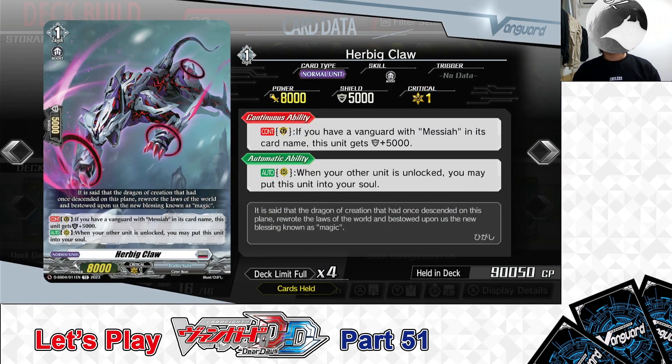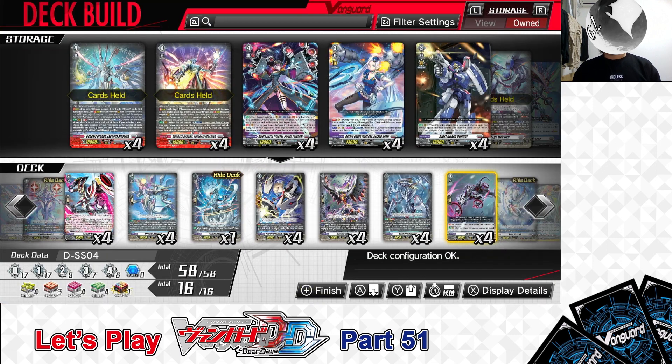Next up, Grade 1: Herbic Claw. First Skill: Continuous as a Guardian — if you have a Vanguard with Messiah in its card name, this unit gets +5,000 shield. Second Skill: Auto as a Rear Guard — when your other unit is unlocked, you may put this unit into your soul. It's a good way to stock up your soul for later Soul Blast. We have 4 in the deck, and that covers the deck's Grade 1 lineup.